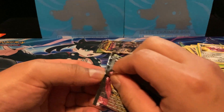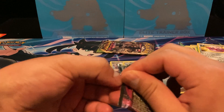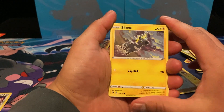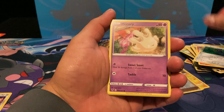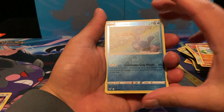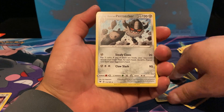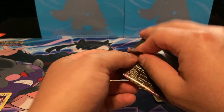This is second to last already, not looking good. Pack seven: Blipbug, Slugma, Beldum, Mudbray, Whooper, a reverse Cramorant, and a Perrserker. Well, this might be the worst Vivid Voltage Elite Trainer Box pulls ever.